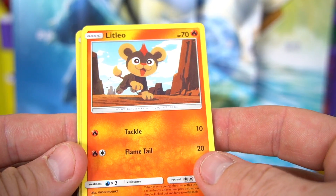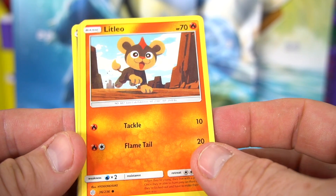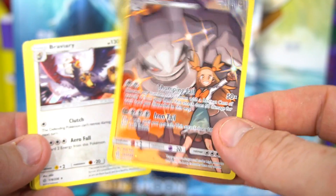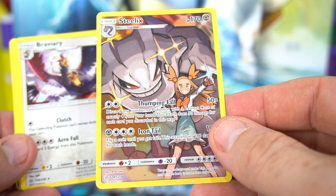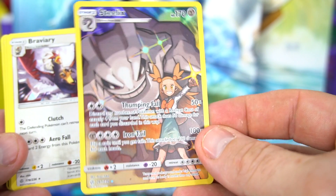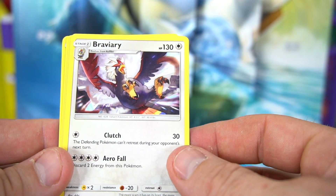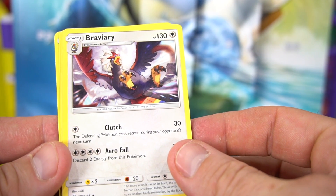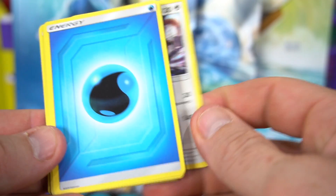Litleo — he's a little lion I guess, little Leo. Oh, look at this stage one — that's pretty cool, kind of holographic right there. Steelix evolves from Onix, it's 170 HP — that's a pretty cool card. We got Braviary — a stage one, evolves from Rufflet.